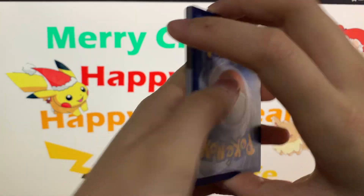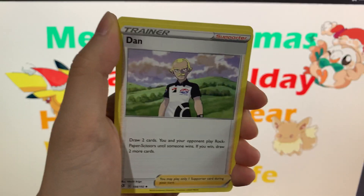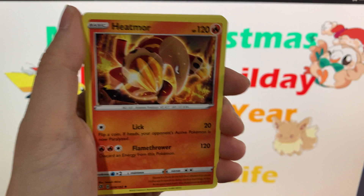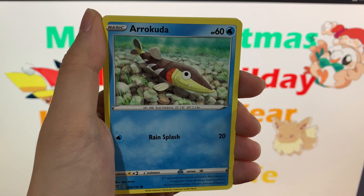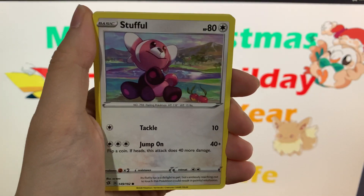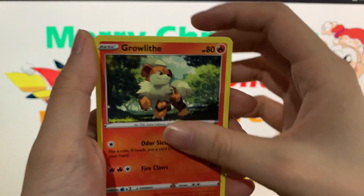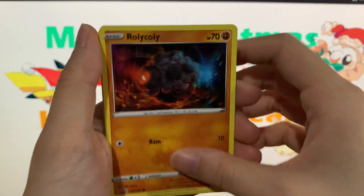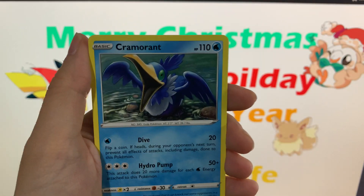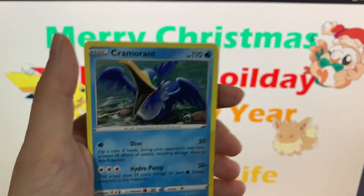And four from the back, we have Water Energy, then Carco, Hitmo, Arrokuda, Stuffle, Lotad, Growlithe, Roycloy, Reverse Holo Meditite, and a Cramorant Regular Rare.